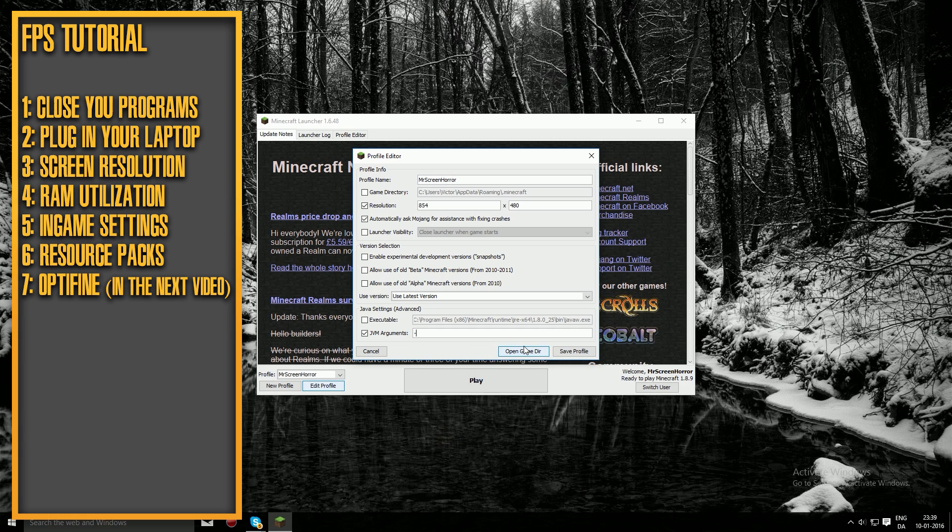Type in: -Xmx followed by the amount of RAM you want to allocate to Minecraft, then a capital G. I have 16 GB of RAM and I'm using a quarter of it, so I type -Xmx4G. If you have 4 GB use 1G, if you have 8 GB use 2G, and if you have 16 GB you can use 4G or even 8G. I'd recommend using either half or a quarter of your total RAM.